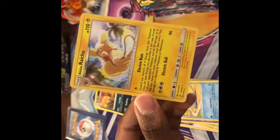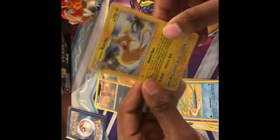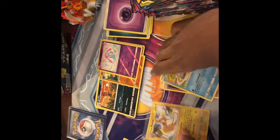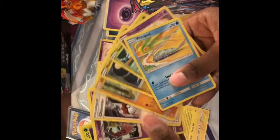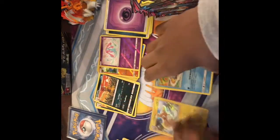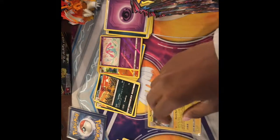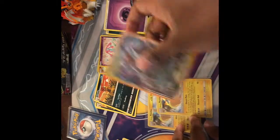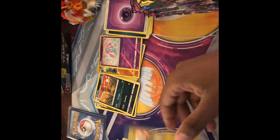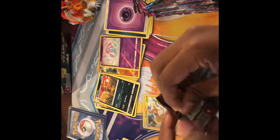Am I being bamboozled right now? Why would you do this to me? Where did I go wrong? No, I'm just kidding, that's fine. You can see I just pulled the Alolan Raichu. That's okay I guess — I'll leave that Alolan Raichu right there. On to the next one.